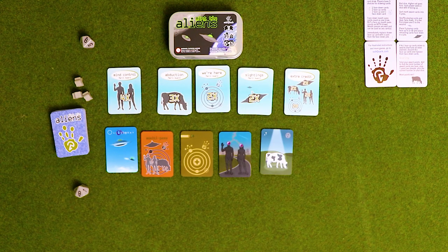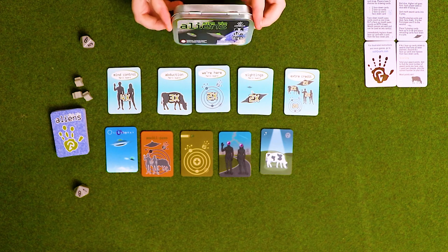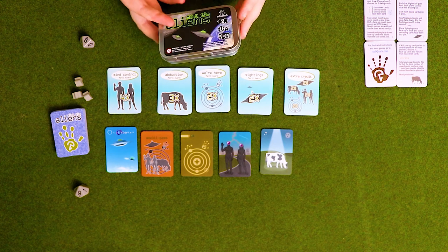Hello everybody and welcome to Board Game Inquisition and to another episode of Let's Play. Not the Twilight Zone — we're gonna play a game. That's why you're here. Today we're going to play Mint Tin Aliens from Subquark Games, and it is a game for just two players, which is why there's two of us. It's convenient. As you can see, it comes in this lovely tin.